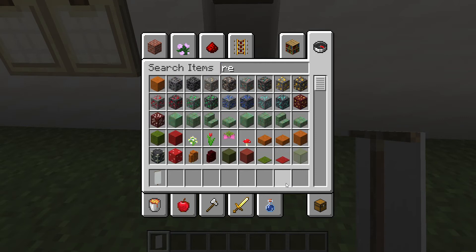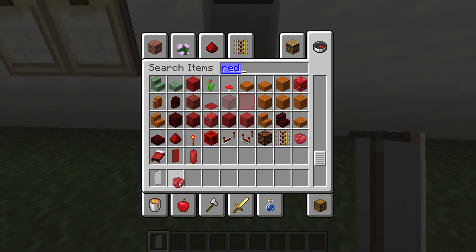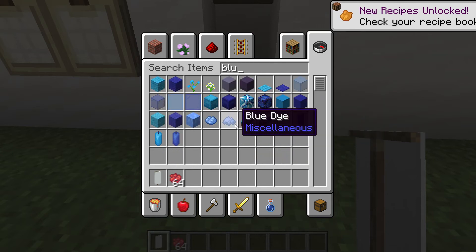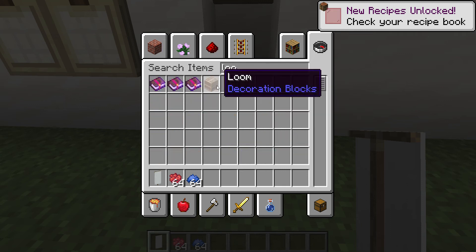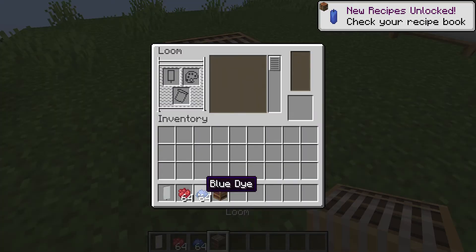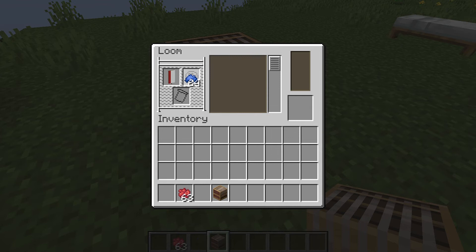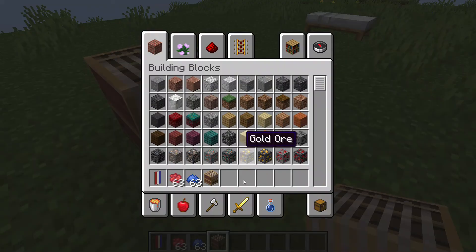Now let me just use a banner — a white banner. I'm gonna get some red dye. There we go. Now I'm just gonna get some blue dye. Now let me get out my loom. What am I using a crafting table for? Let's put this down here and start. I'm gonna use this to make one side.